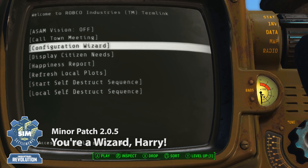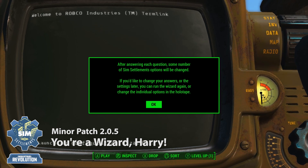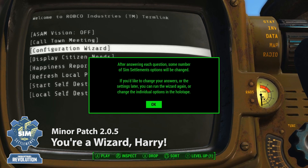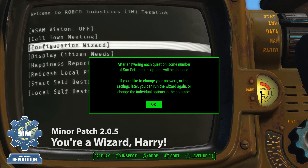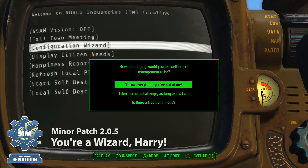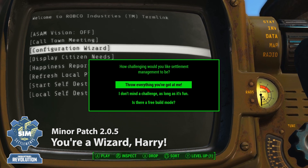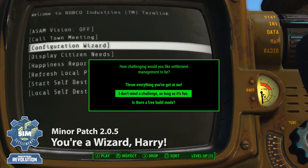If you go into Tools and then Configuration Wizard, it's going to ask you a series of questions based on what you might know about SimSettlements before you've even played it, or just general questions about how you like to play video games. It will then custom-alter all of the different options in SimSettlements to match your gameplay style. For example, for 'How challenging would you like settlement management to be?' — if you choose 'Throw everything you've got at me,' it would set realistic build times on, set up requirements so that buildings are all interconnected, and so on.